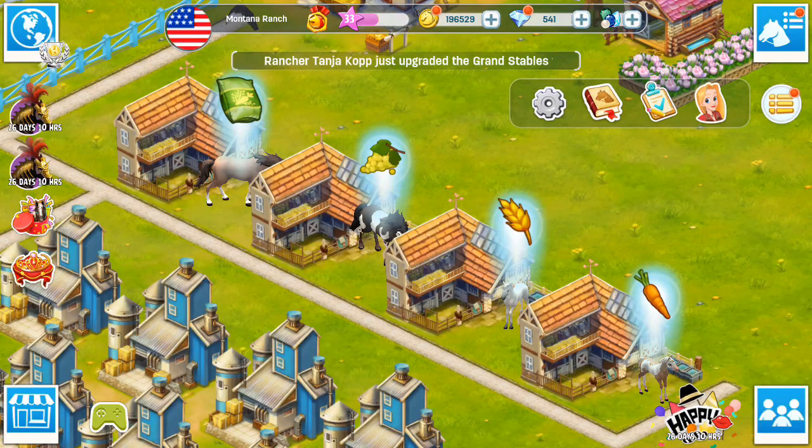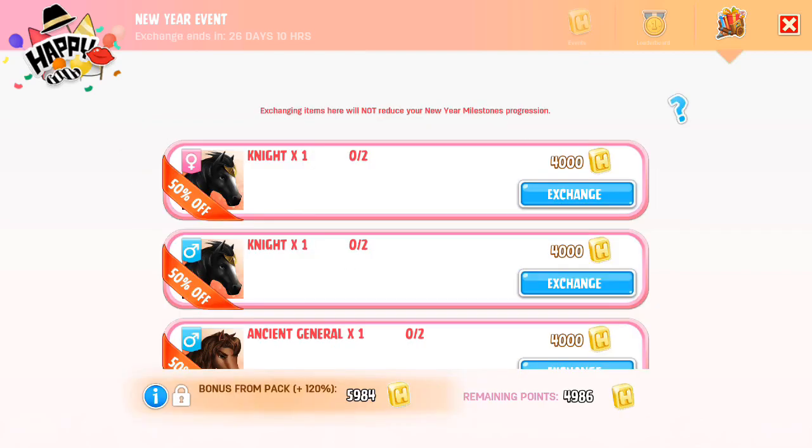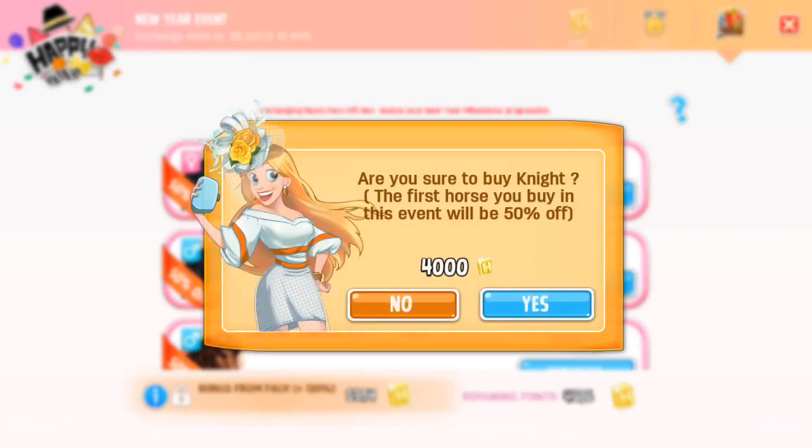Hi scrubs, I hope you're well. We're back with Horsehaven World Adventures. There's a new event — the New Year event. I've been collecting points for this; I've managed to get over 4,000 and I'm just short of 5,000 right now. We can get some horses with that, so there's Knight in general.